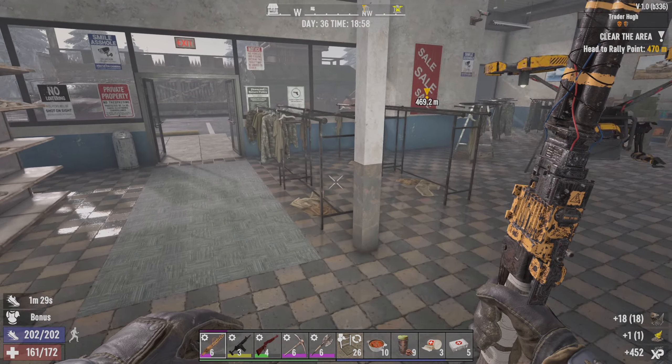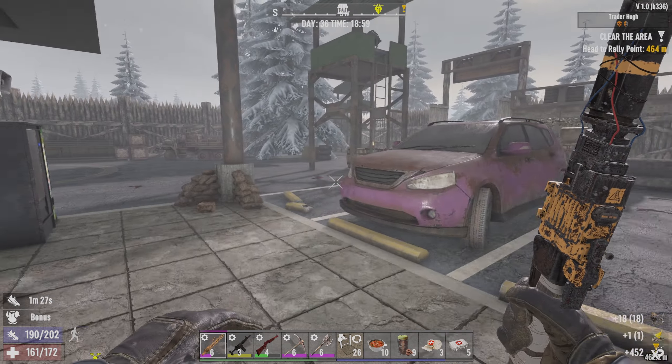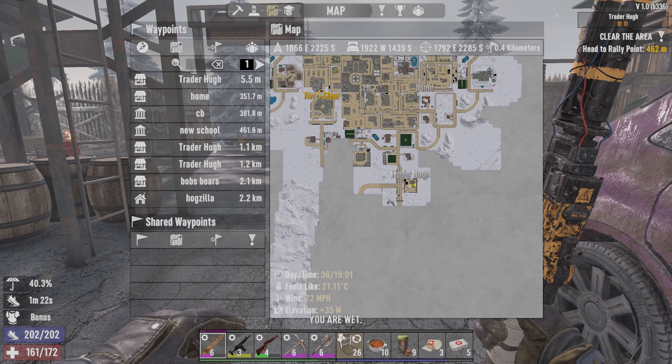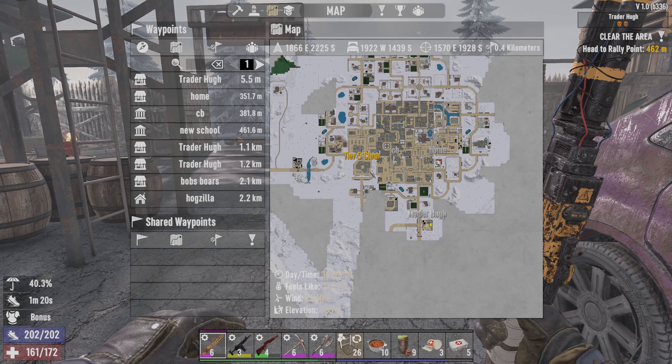Oh, we had some trash here that I didn't loot - nice. So we're not going to do the Grove of Hides today - it's too big and I want to take my time with that one because it's a new one I haven't seen before. I think we're going to go home and have a look at our farm and things like that.